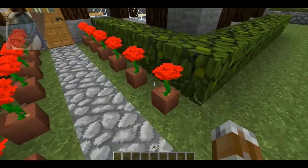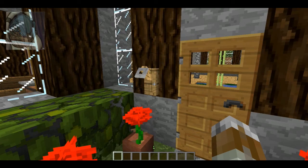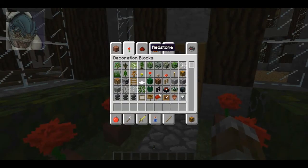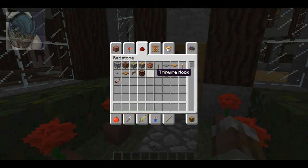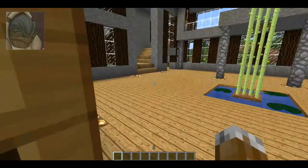The flower pots of course just add more color. And this here — it's the trip wire hook, and I thought it looked like a doorbell, so that's why I put it there. Let's go inside.